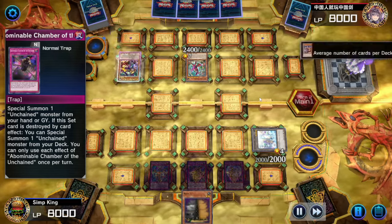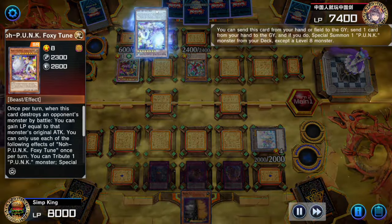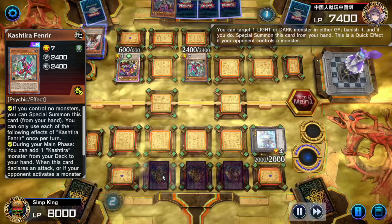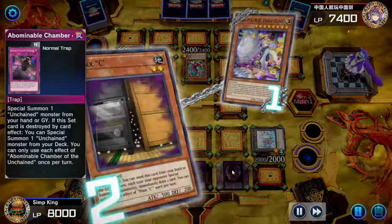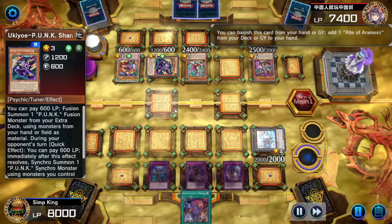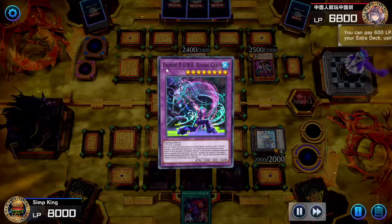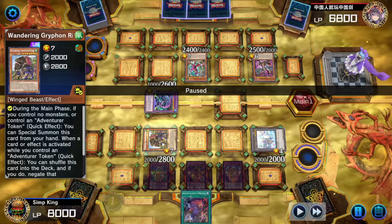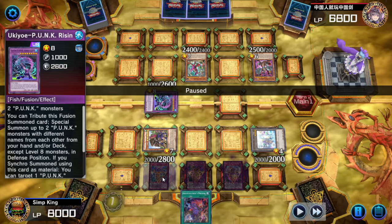The Unchained are all about link summoning, using your opponent's monsters as material. The opponent is playing some sort of Punk combo. We're going to fire off Max C. We only have an Imperm set as interaction — these two Unchained traps do literally nothing right now. But maybe the Max C will let us draw something good, if the opponent lets us keep drawing. If you're playing against Punks, I usually use Imperm on the purple fish. We drew into the Gryphon Rider, so because we have the adventure token, we have a Negate. We can negate the Punk's effect with our Imperm.